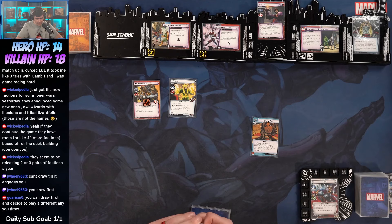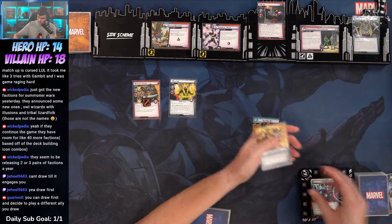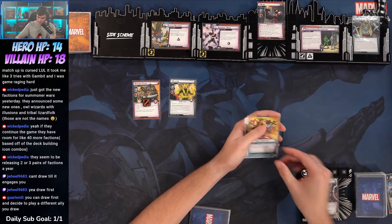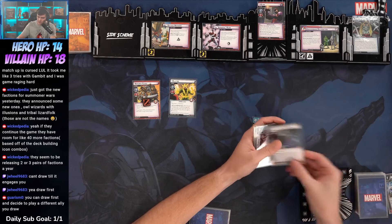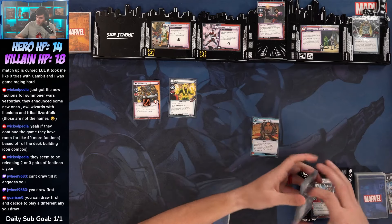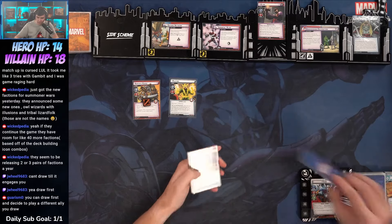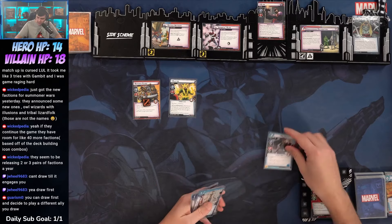It is Electro. Retaliate one, villainous — after Electro engages you or activates against you, discard cards from the encounter deck until you discard a lightning or a wild resource. Oh no. Oh my gosh. Oh no. Okay. There's the Bifrost. Yikes.